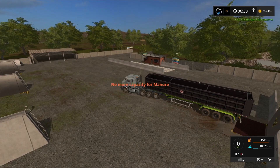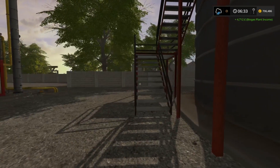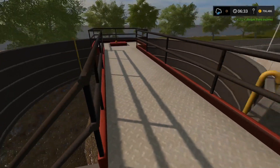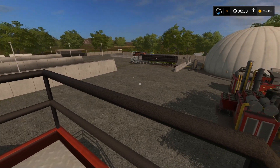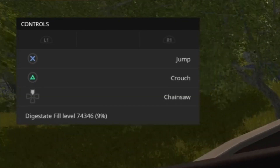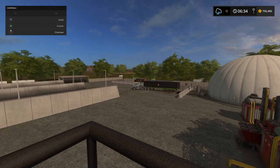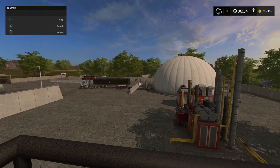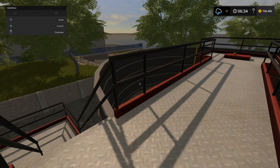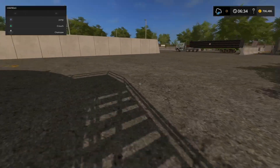Over here to our digestate tank. Not a huge amount, but not a problem — it only cost me under 2,000 to buy and I've just made 4,000 back, so I've made a little bit. But the beauty of it is this: the digestate fill level is now going up. With manure, however much you put in, you'll get the same amount back in digestate — so 70,000 litres of manure should give 70,000 litres of digestate.